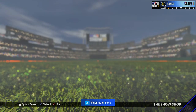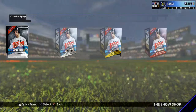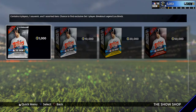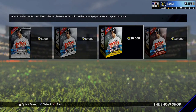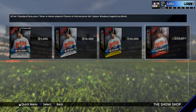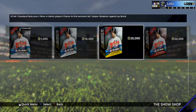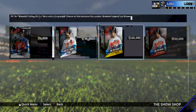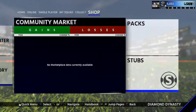Let's see what pack prices are looking like. One pack is a thousand stubs. Ten - you get silver cards. So there's not even a deal as you buy up. You might as well just buy one at a time and then when you get something, obviously quit.